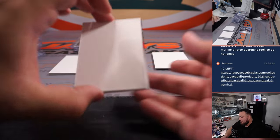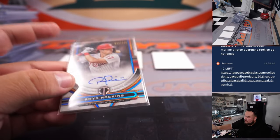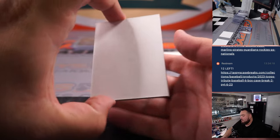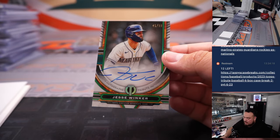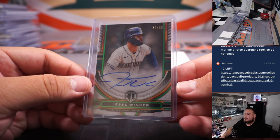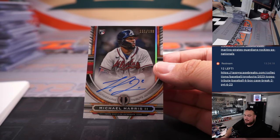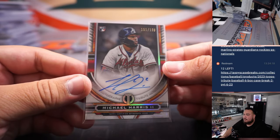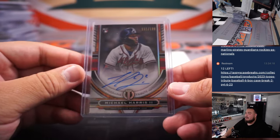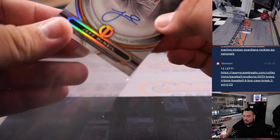So we've got an extra auto here guys — one of them had an extra hit. Reese Hoskins to start us off for the Phillies, Jordan White with the Phillies. Jesse Winker for the Mariners to 99 — Seattle Mariners, that's going to Greg. Michael Harris to 199 for the latter breaks — that's a second Michael Harris, going to Zach, 151 out of 199. And the last hit of the break: Jeff McNeil for the Mets to 125 — Kaishan with the Mets.